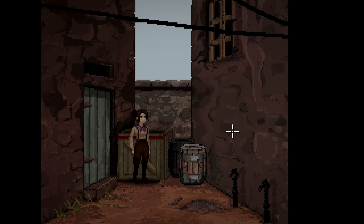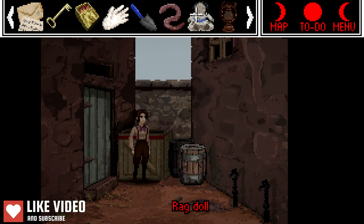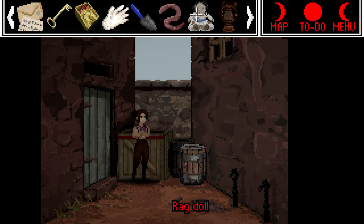Hello everyone, back in the excavation of Hobbs Barrow, this intriguing point and click adventure series. We have picked up a doll, a rag doll. This is Myrtle the rag doll. She's probably going to murder everybody. We need to give this doll to a little girl, and she was going to show us the location of Hobbs Barrow, the barrow of the game.